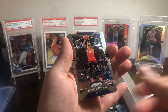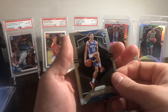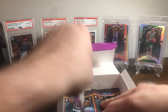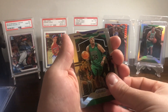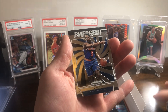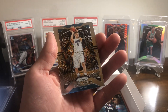Isaiah Thomas. Donovan Mitchell. A green Hassan Whiteside and a Matisse Thybulle — however you say that. Paul Pierce. Marvin Bagley the Third and an RJ Barrett Emergent. And Nikola Vucevic.